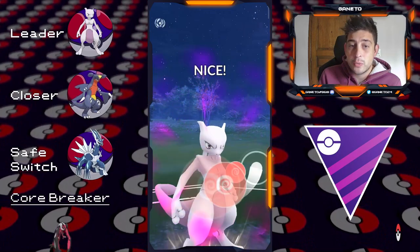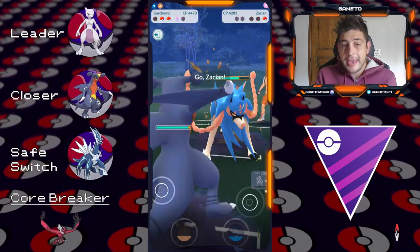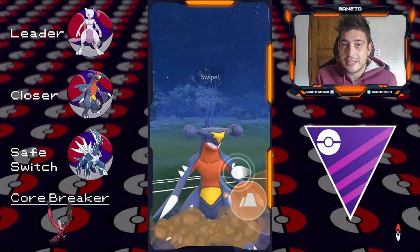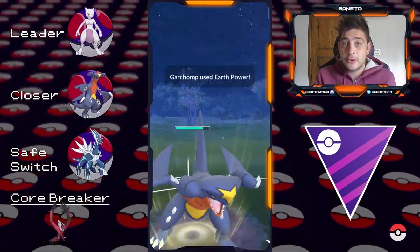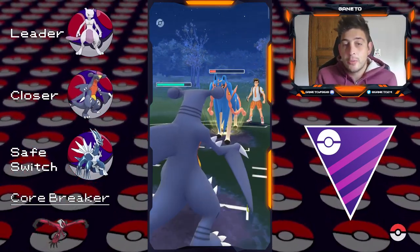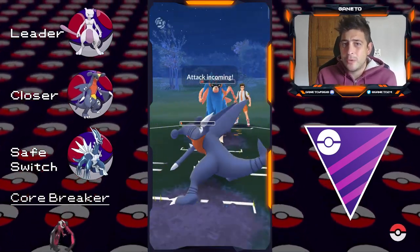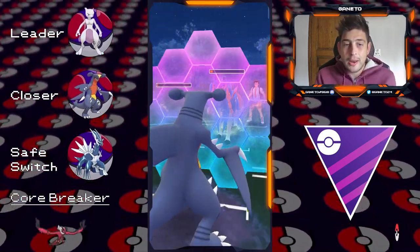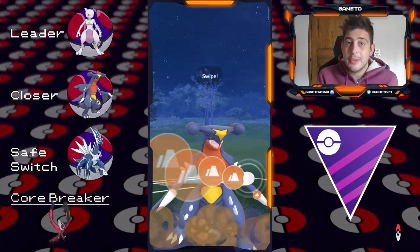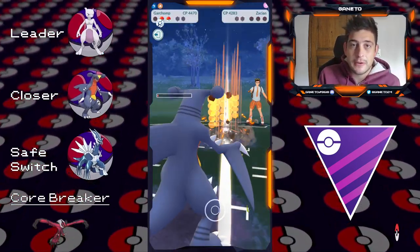As a safe switch, we have Dialga because it has an amazing moveset and amazing typing, and to be honest it covers pretty much everything — even against its counters it can definitely take out a shield. The Core Breaker of this line is Yveltal — its Dark typing really helps against Mewtwo and it also has access to Focus Blast which can destroy that Dialga. Against Garchomp it's all about who can reach those charge attacks faster, and to be honest they reach about at the same time, so if you have a little bit of energy ahead you might be able to overcome even the obstacle of Yveltal.